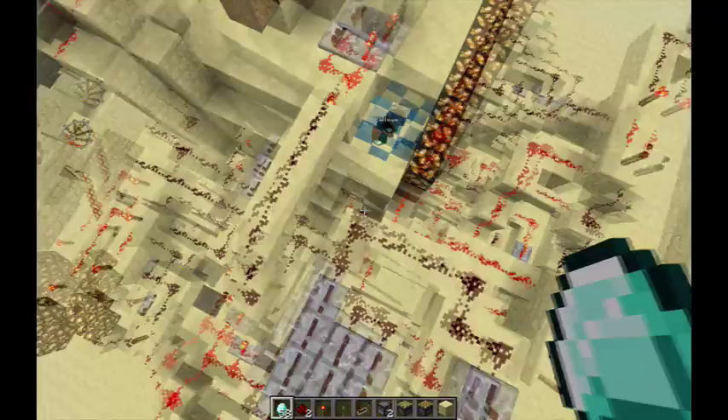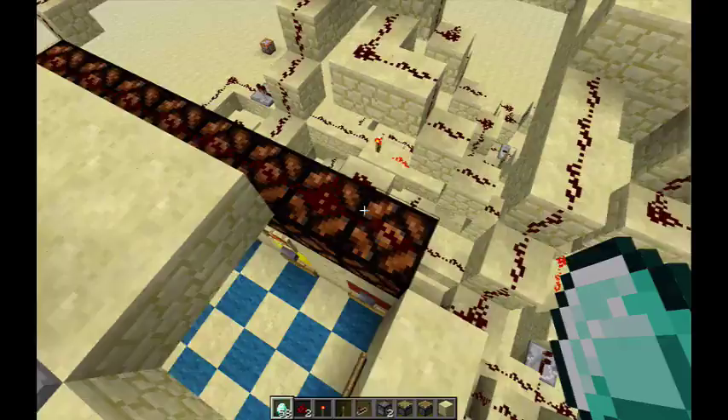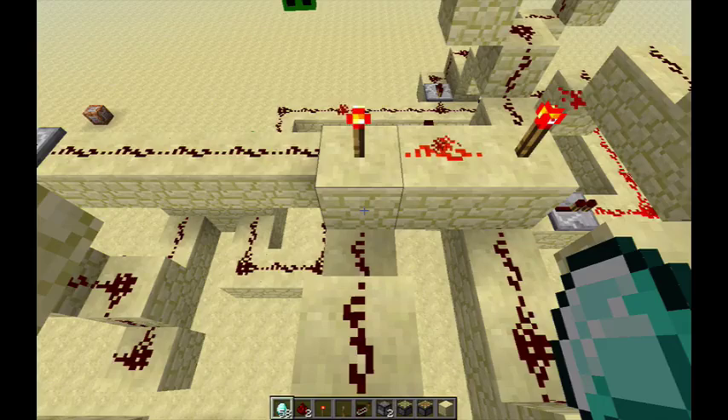We've just purchased an item. I'll explain what happens when you actually purchase an item. Here I've got the glistering melon. If I follow this trace, it actually goes to an AND gate. The first input on the AND gate is the actual button. An AND gate in logic is when both inputs are turned on — only when both inputs are on is the output on.